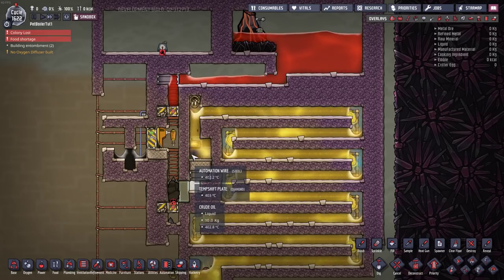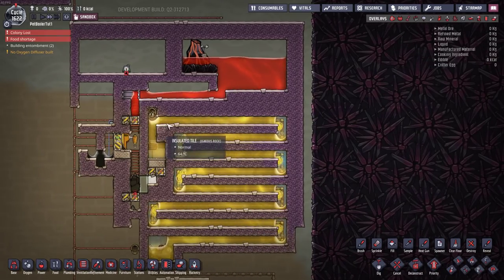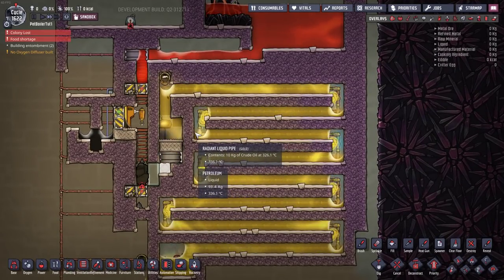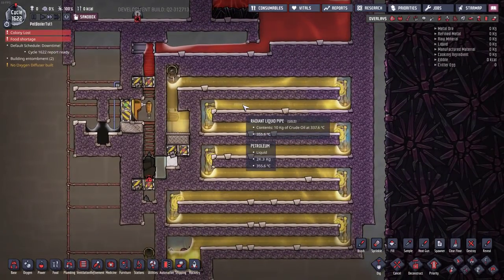It costs about six tons of gold to make the minor volcano variant and three tons of gold to make the regular variant, give or take a little. This consumes roughly 316 grams of magma a second, so this will run on the weakest minor magma volcano you can find.